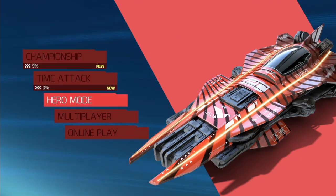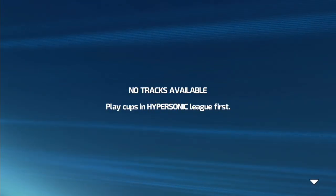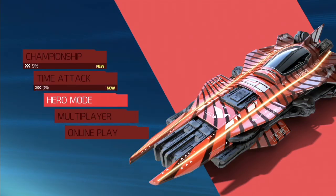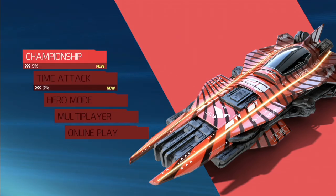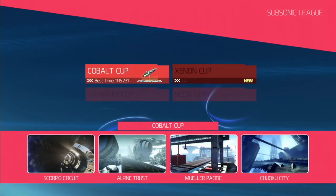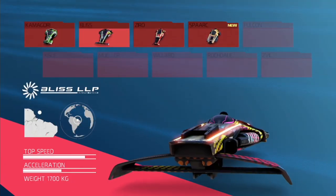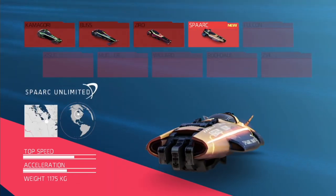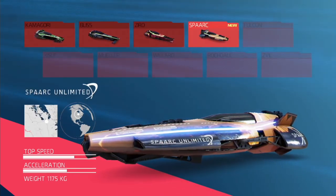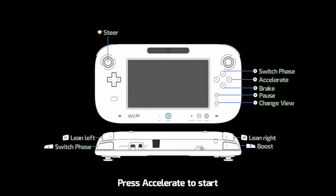Let's go back here real quick. So time attack, hero mode — I don't think I've unlocked anything in hero mode yet. We'll get there. Multiplayer — I played around in multiplayer earlier and won, so there's already people playing. This comes out next week, by the way. Let's go ahead and I'll show you a championship. I will play through this entire four-race championship. Normally I use the Bliss because I like the top speed, but I'm going to try this new one I've unlocked — Spark Unlimited.